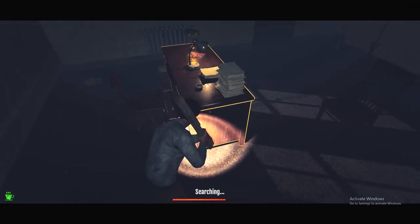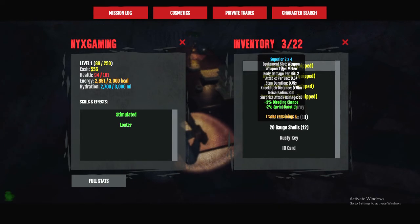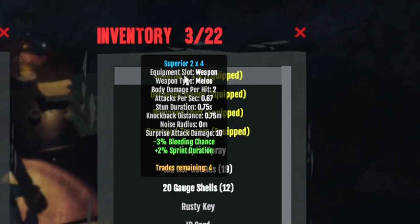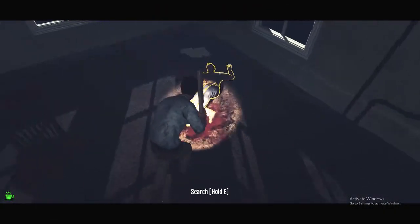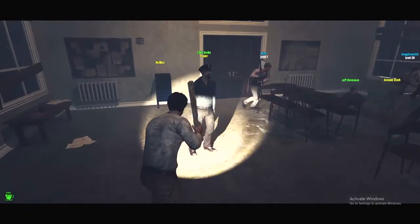We get some tinned vegetables. You guys probably noticed but weapons have perks — since this is a superior two-by-four, I have a minus three percent chance of bleeding and a two percent sprint duration bonus. That's a skill I don't have yet though — my character doesn't know how to run.